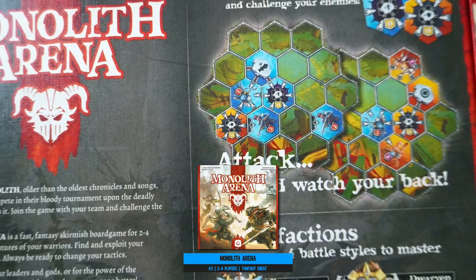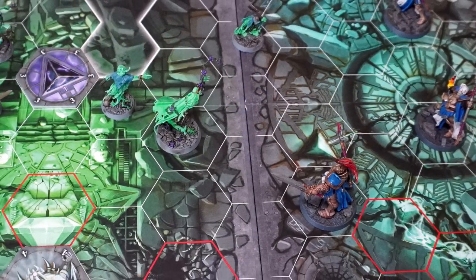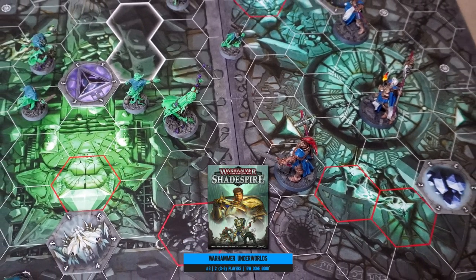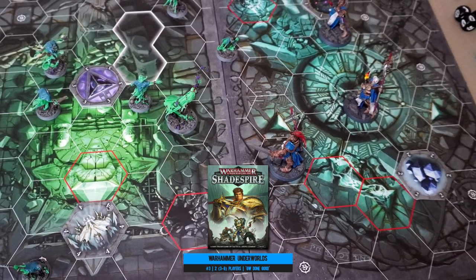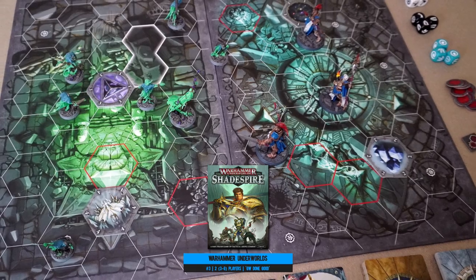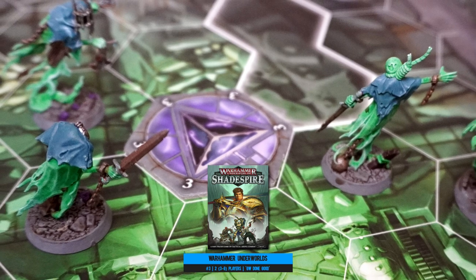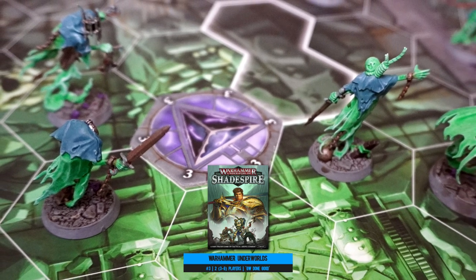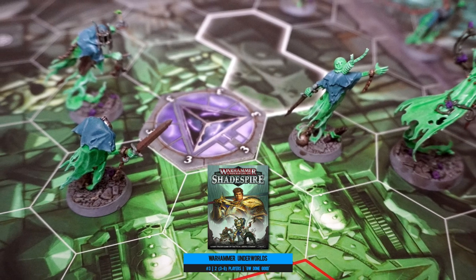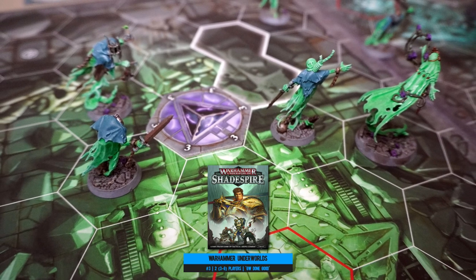Number three: Warhammer Underworlds. A Games Workshop specialist box game had to make its way onto this list, because this is their bread and butter. The problem is a lot of their board games are really carried by the stunning miniatures more than the elegance of their rule set, but this little deck construction game bucks that trend and then some. Sure, the sexy minis are here.